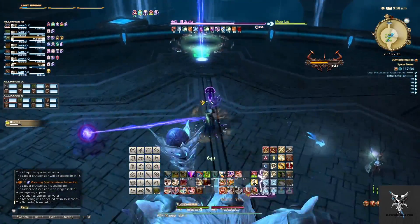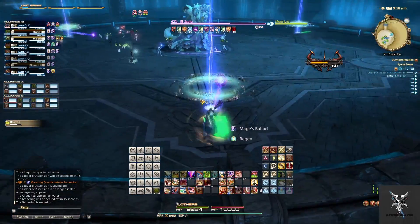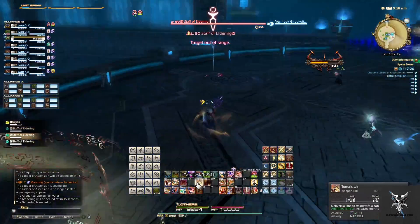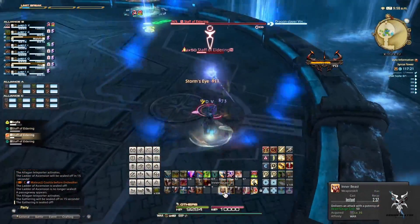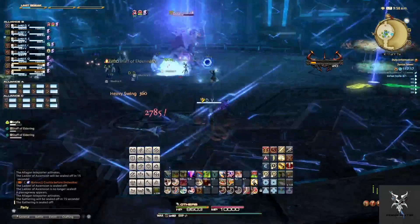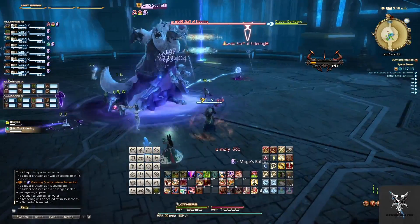These pillars can hold three sets of lightning orbs, so if you see one that's already lit up with three colors then you'll have to drag it to a different one. Then adds will spawn on the platform and begin charging AoEs. Most groups are just going to ignore these completely and burn down Cilla, but if I'm not main tanking I like to go and finish them off just to make the fight a little bit easier.